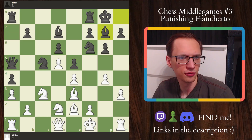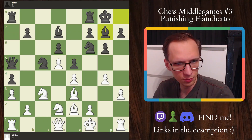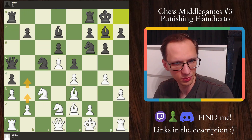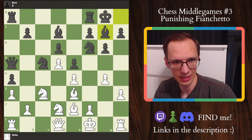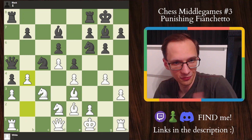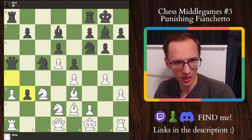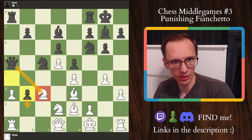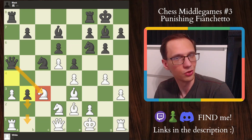So answering question number one — does black have anything? At first glance, black doesn't really have too much. The only active plan I can think of is pushing the b pawn, b5, b4, but it's not particularly convincing. And do we have any amazing attacking opportunities on the queen's side that would dissuade us from playing an attack on the king's side? I don't really think so. First of all, we must look for pawn pushers, and both b3 and b4 are impossible — well, they're possible, they're just nonsensical. If we play b3, the knight is hanging. If we play b4, they can just respond, and the knight is hanging yet again.